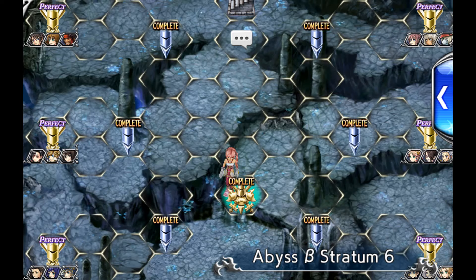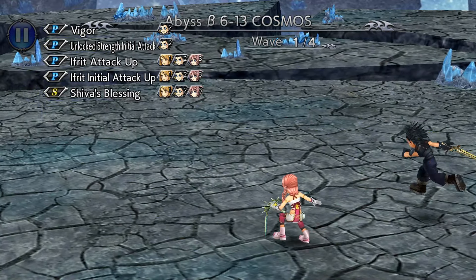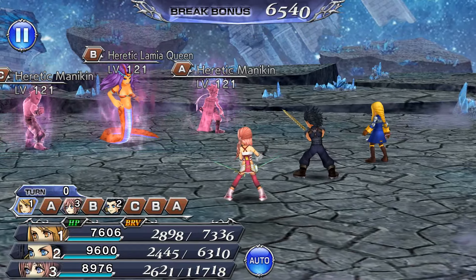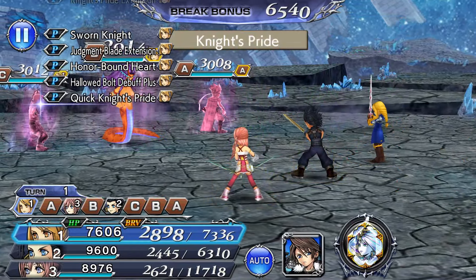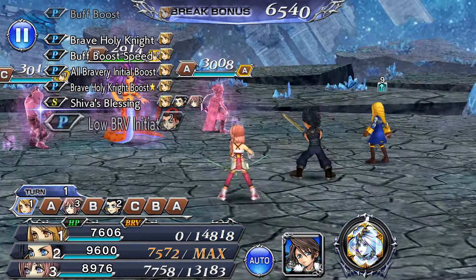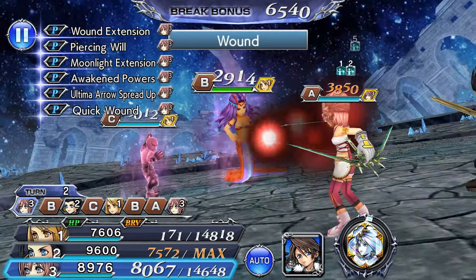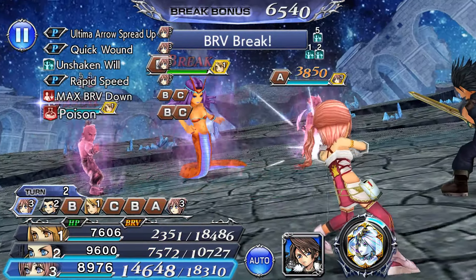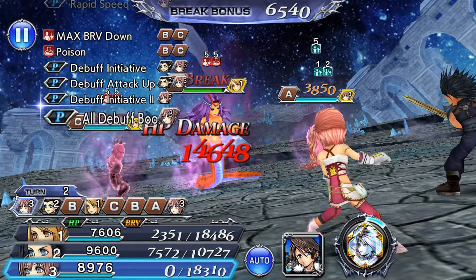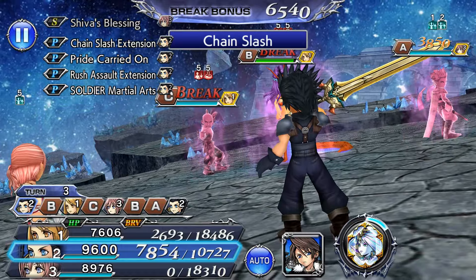Alright, so we'll jump into the run itself. This team, I'm going with the all-requirements run again, meaning we're gonna try to get everything in one go. For those, you're gonna need a Light Sword user — I'm using Agrius here. Some alternatives for Light Swords: you can use Furion, Onion Knight, Bartz, Tidus is good too, and maybe Ramza, but I wouldn't actually recommend him — you're gonna need some heavy carries like Vein if you bring Ramza.